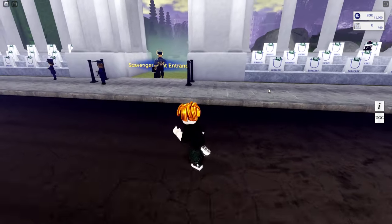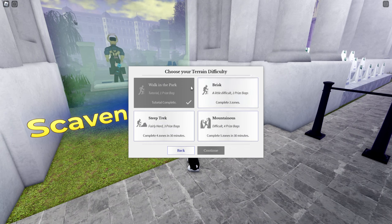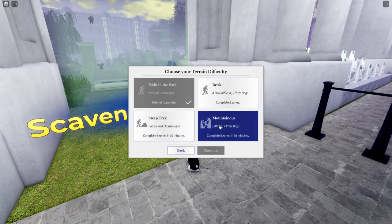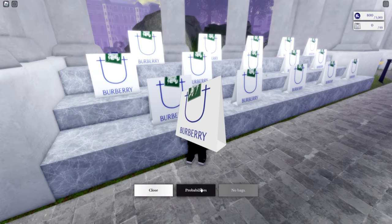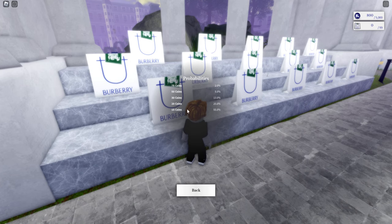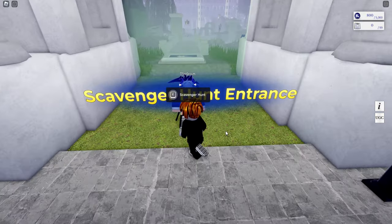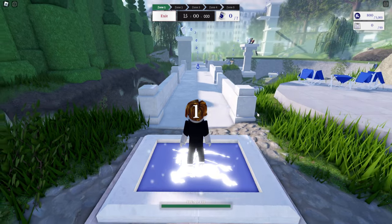We're going to show you the scavenger hunt for this week — week one. Each time you do one of these terrain difficulties, you have to do the next one, starting with the tutorial. The harder it is, the more bags you get, and the bags give you more coins. There are also coins to pick up during the scavenger hunt.